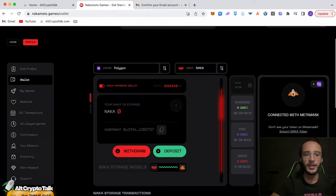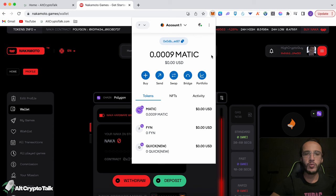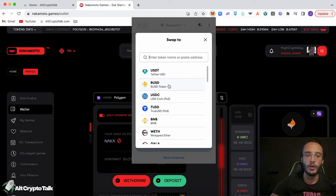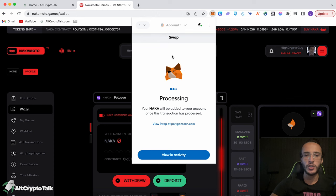We've got zero NACA in our wallet, so we're going to need to get some Polygon tokens and then some NACA tokens. In the MetaMask wallet we've got practically zero MATIC, so we need to get some first. Now we've got 7.5 MATIC, which is roughly $5.50. We're going to swap some MATIC into NACA tokens — click swap on MetaMask, or you can use the QuickSwap DEX which we have a tutorial for. When you type in NACA it comes up with the Nakamoto Games token. Swapping five MATIC, we're getting 7.3 NACA tokens.